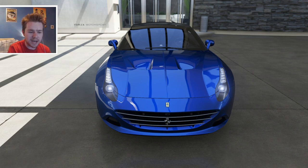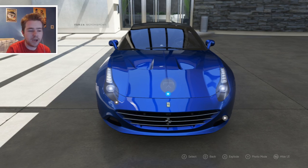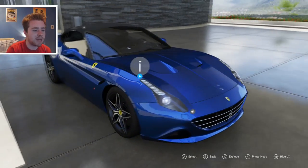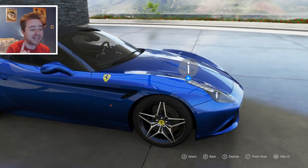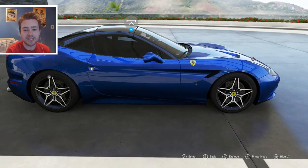It kind of reminds me — I think Chris Harris said this — a little bit of the F-type at the front. It's just the way the lights are going and the grille is shaped. The F-type has one bar along the grille, the California has three, but there's a bit of FF in there as well, a bit of F12.